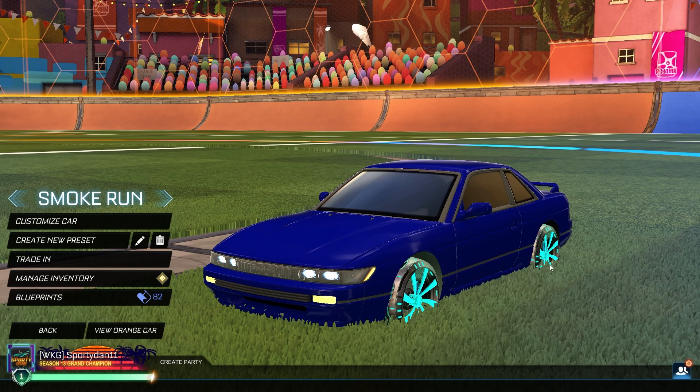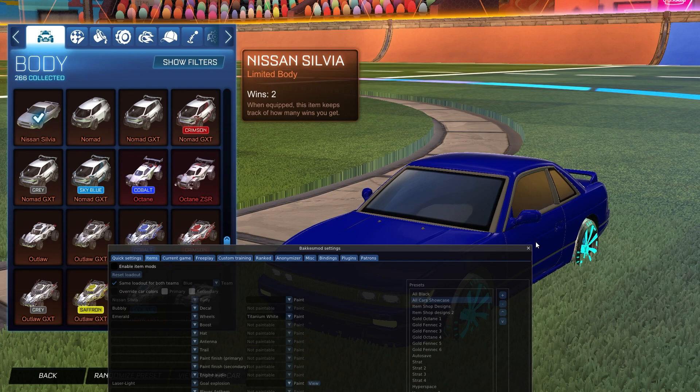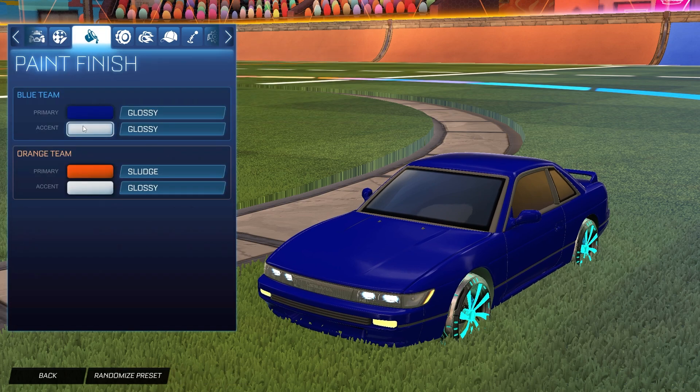All you need is the Nissan Silvia, which is in the brand new Rocket Pass premium edition — about ten dollars unfortunately. You also need the Bubbly Black Market decal. I don't own it but I'm using Bakkesmod, and I'm not changing the colors — I'm literally just equipping the Bubbly Black Market decal. You also need the accent color set to white.